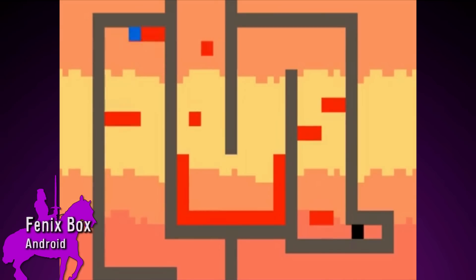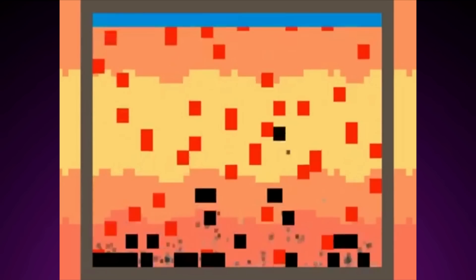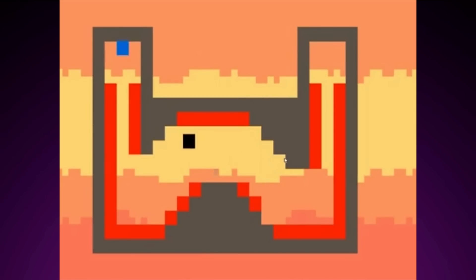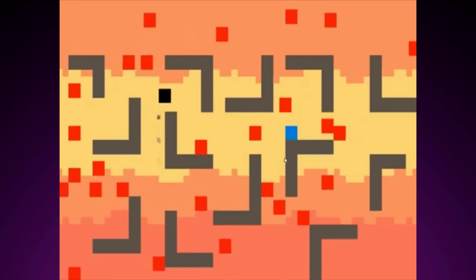Phoenix Box is a platformer that you can't stop playing because it doesn't save your progress. You either get all the way through and beat the game or quit and start from the first level. You have to navigate your black cube to the blue one in order to continue on. If you touch any of the red blocks or walls you go back to the beginning. It is frustratingly fun and gets progressively more crazy as the levels go on.